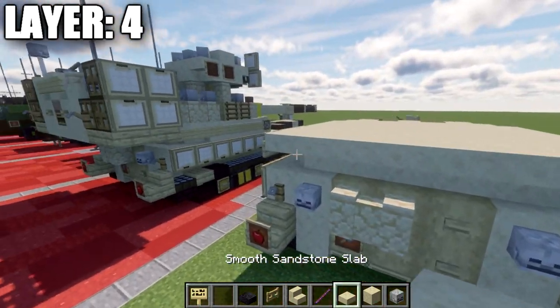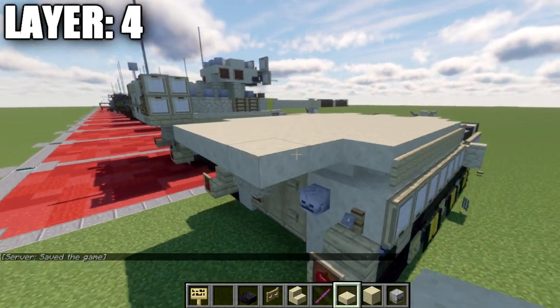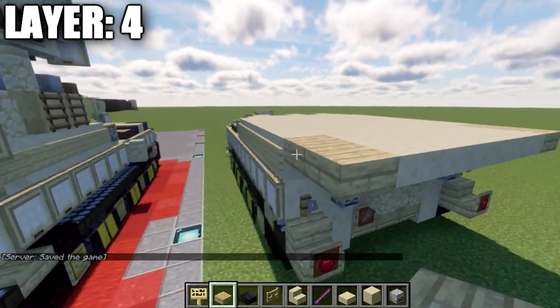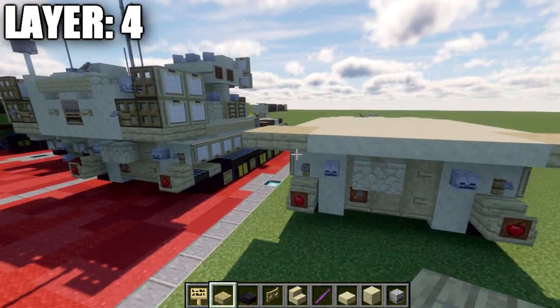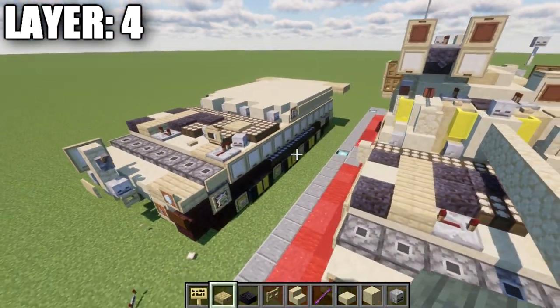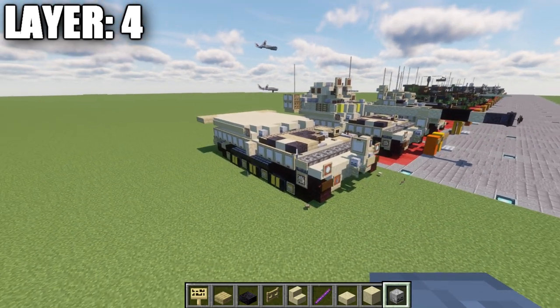Take sandstone top slabs and place two rows of five across this section, then one and two birch wood top slabs, and two birch wood top slabs out to the sides. That appears to be everything for layer four, so that concludes layer number four and we'll move on to layer five.